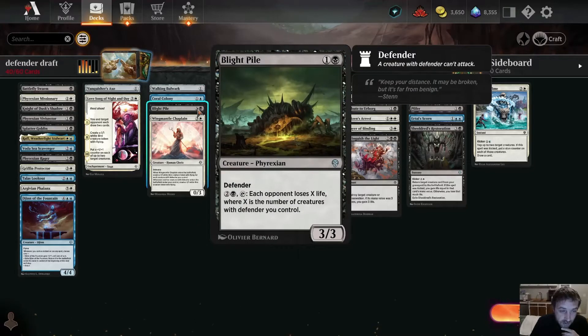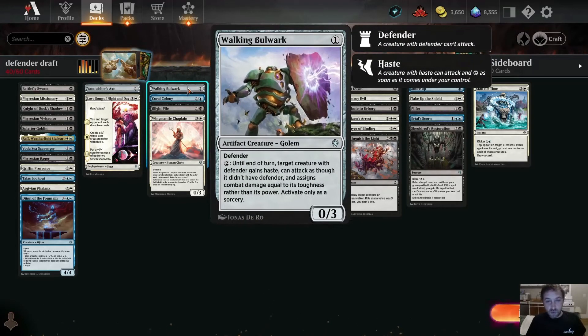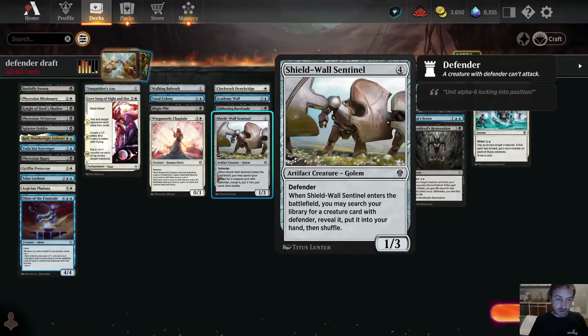The next win condition: Blight Pile is a 3/3 defender for one mana and a Swamp. For two and a black, tap it — each opponent loses X life where X is the number of creatures with defender you control. Then there's Coral Colony — a 1/4 defender for one and a blue. Tap one and a blue and the wall: target player mills X cards where X is the number of creatures you control with defender. That's the biggest front-side attack of these options.